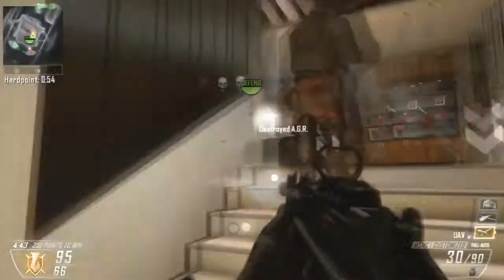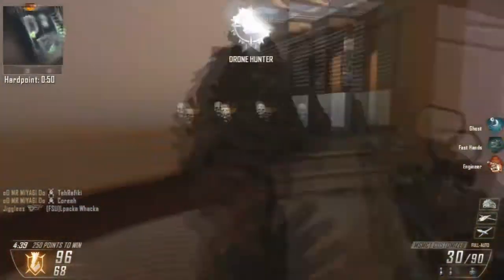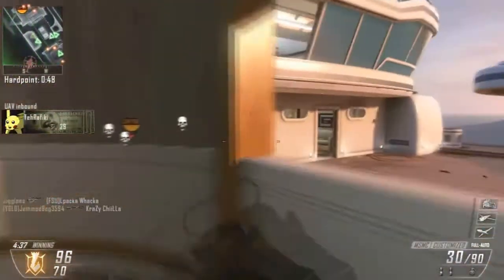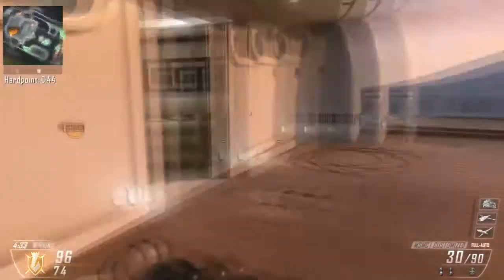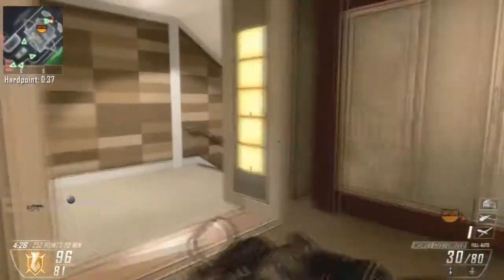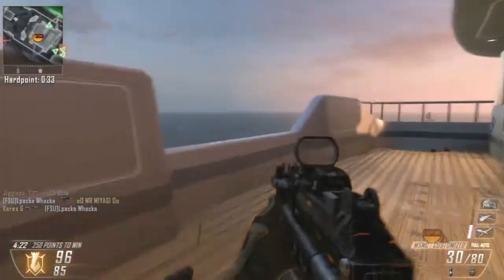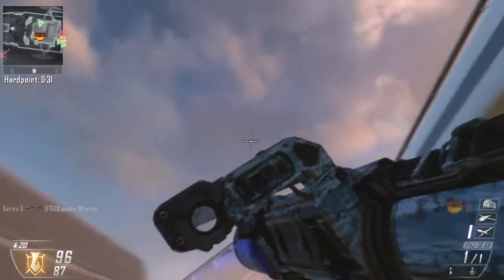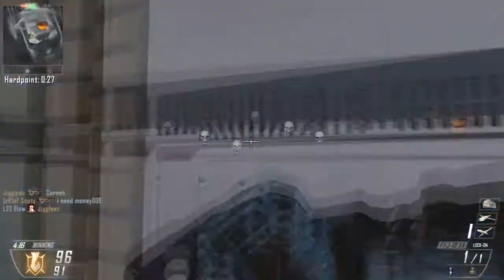Right there I just destroyed an AGR with EMP grenades. It generally takes two to three EMP grenades to destroy an AGR. A lot of people used them in Modern Warfare 3 but they weren't too good and didn't really help out a lot. But in this game they are so useful - you can destroy sentry guns and guardians with just one EMP grenade, and they don't even have to be right next to it, just in the vicinity.